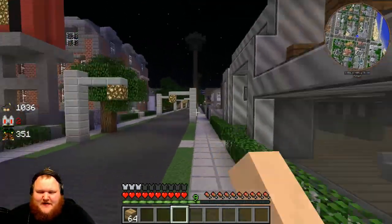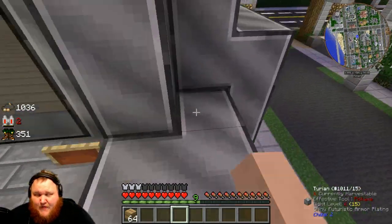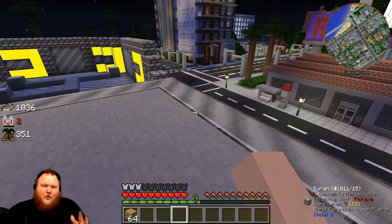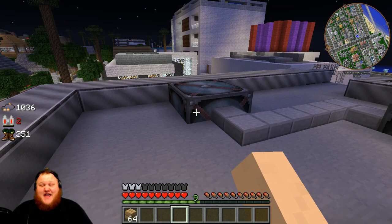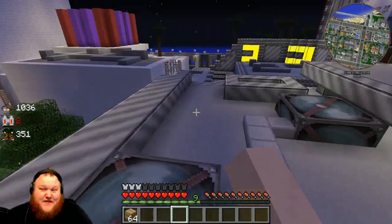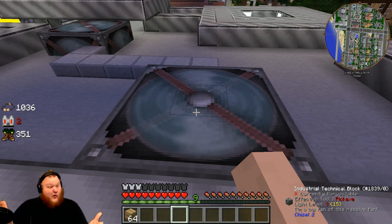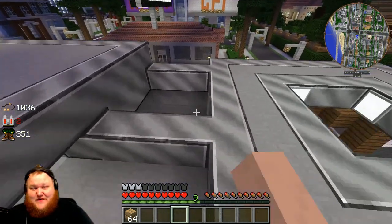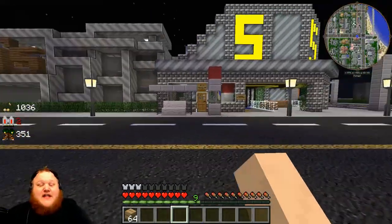There's one little thing I want to show you — I need to get to the roof for this. It's a super tiny detail but it's the small details that bring it out. This is the ventilation system for the building — look at this ventilation! We've got a fan on top, it's ventilating the building. This is just a block from the Chisel mod. Pretty cool, right? Freaking baller status.